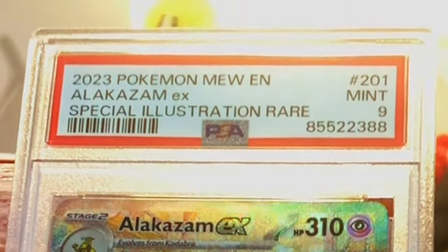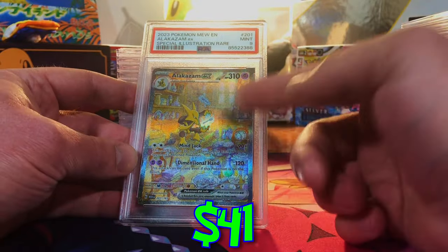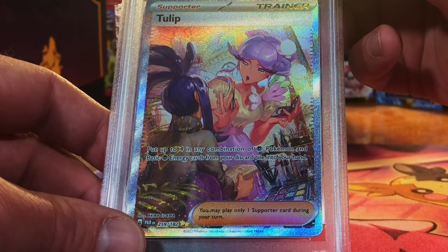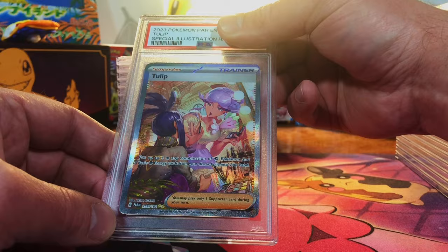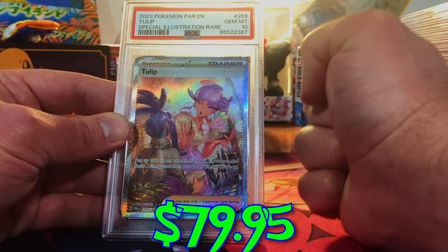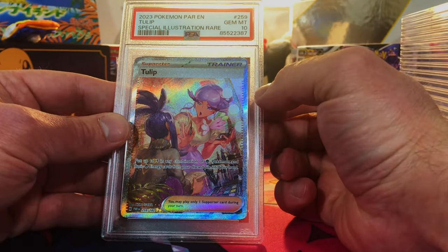Hey, it's a mint 9 — I will take that. I love this artwork, looks pristine in the back. Tulip special illustration rare — it looks like a 10 to me. Yes, that is a nice gem mint 10 — perfect on the back.